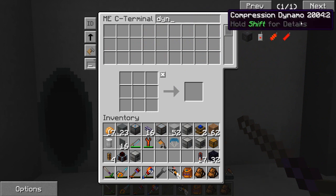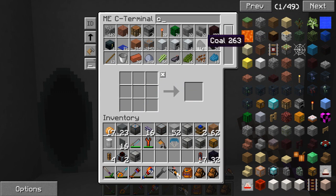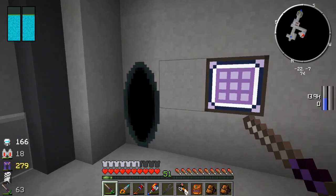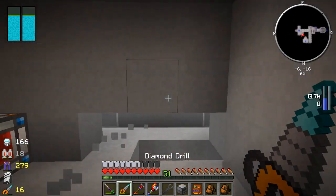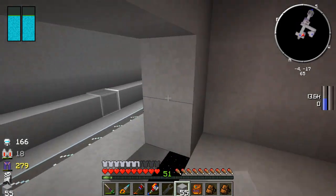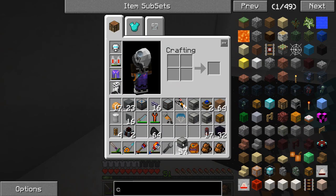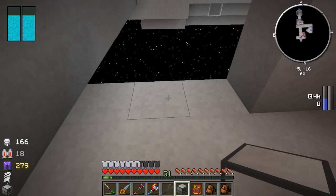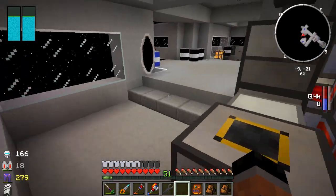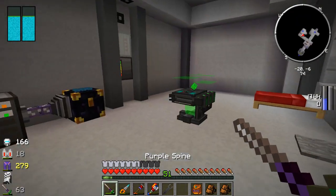I'm going to make up one more compression dynamo. I believe these produce about 40 RF each - it's going to take me a little bit to get used to saying RF instead of MJ. We should have everything to make another compression dynamo. Now I need some coal - we have over 3,000 pieces of coal, so I'll just take a good stack. I'll put my aqueous accumulator back here - I thought it went a little further outside than that. We are going to need our aqueous accumulator. I changed my mind on fuel type.